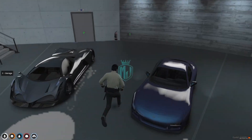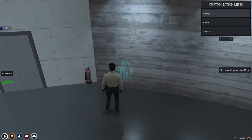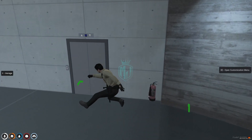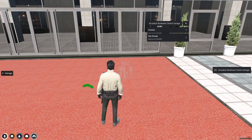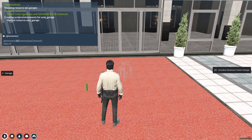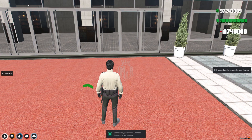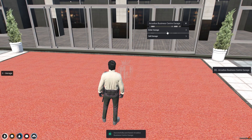Let's go and buy it first. Right here you will get to see the customization option as well — lighting and more. We need to buy this for 2745. Give money to bank. Okay, let's buy it. And we bought this garage. Now we can sell it or enter the garage.